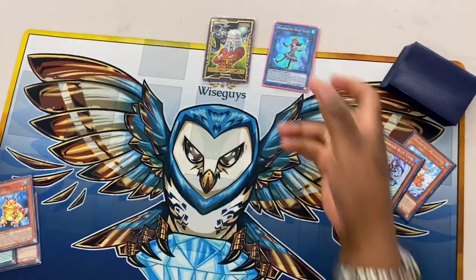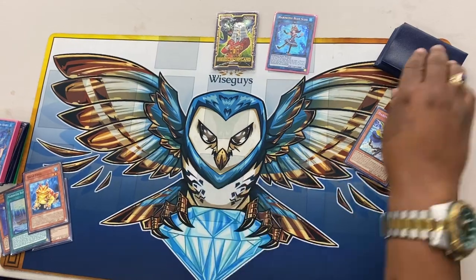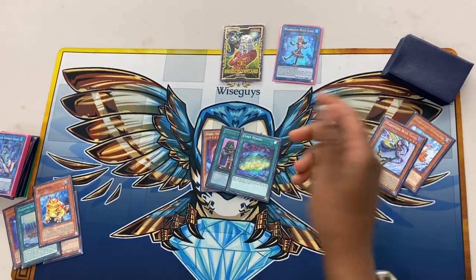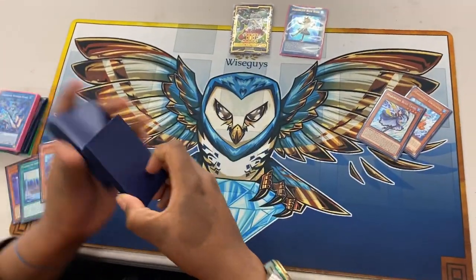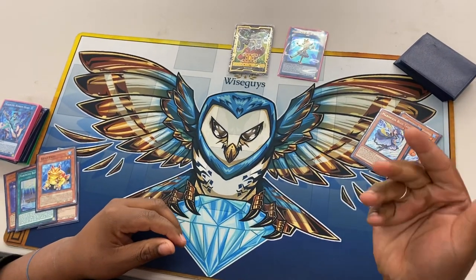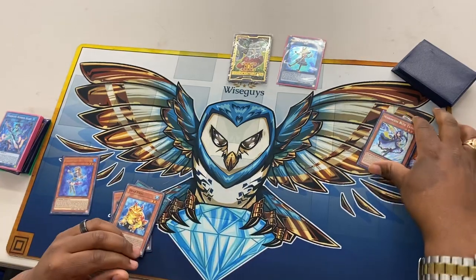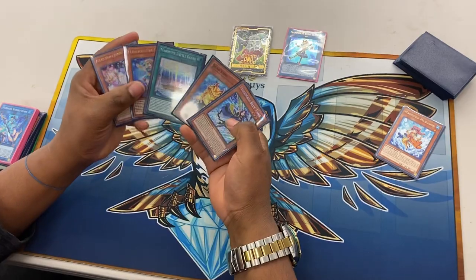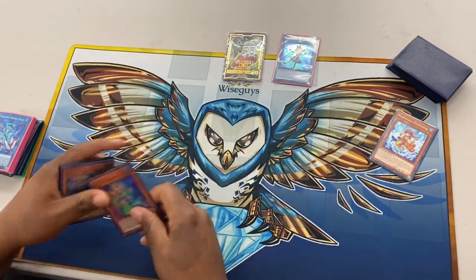And then I always do one, two — because I don't want this to get Ghost Ogred, that's really important. Then you actually wait top three. If you get a Marincess card you add it; if you don't, you don't. In this case, if I had sent Seahorse I would add it back to my hand right now, but I have it in my hand, so I would add it back. There are different variations I can go from here, but I'm just going to show — if I had this card.